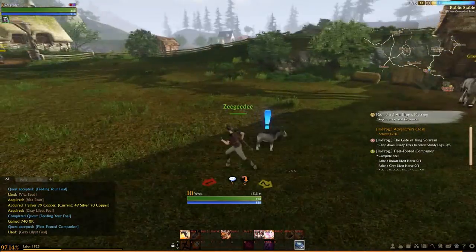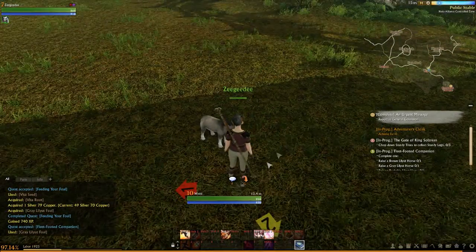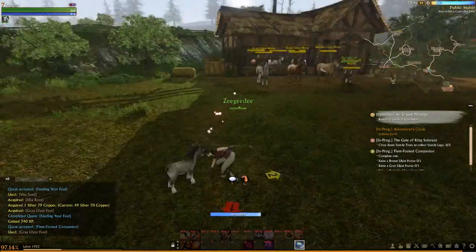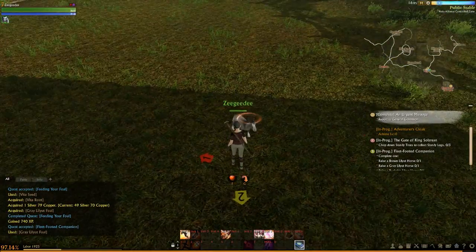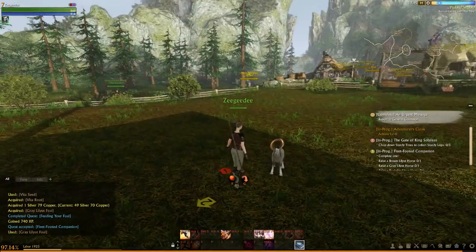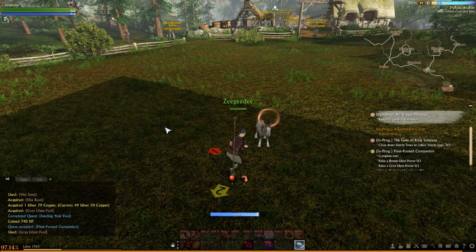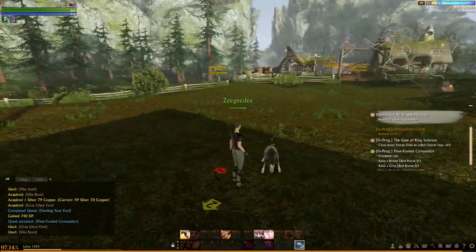You kind of grow livestock in this game like plants - it's kind of funny, you plant them down and then grow them. We're going to play with the young animal first and there'll be a series of different actions you can perform with the animal - it's a bit of a bonding experience. I always find myself very attached to the foals and creatures I grow through this process. Now we're going to feed them one of the vita roots, which will speed up their growth by a dramatic amount.